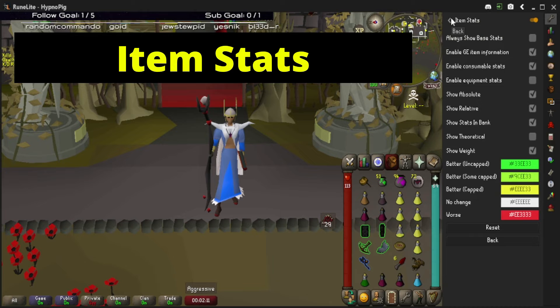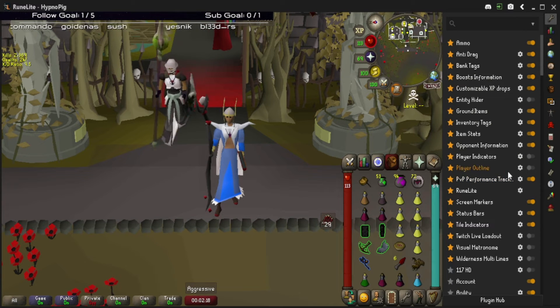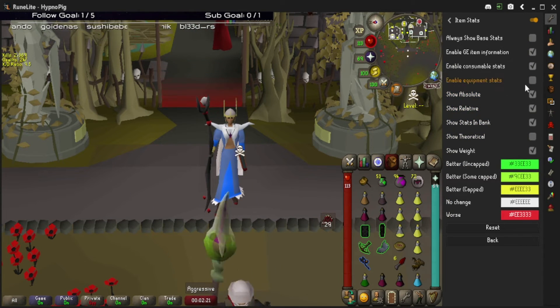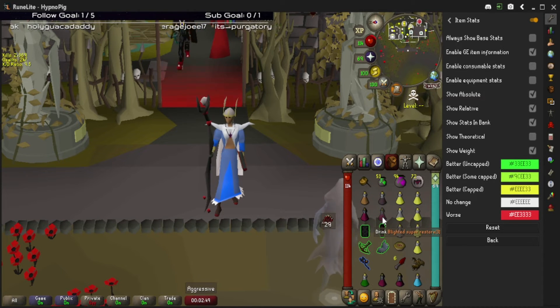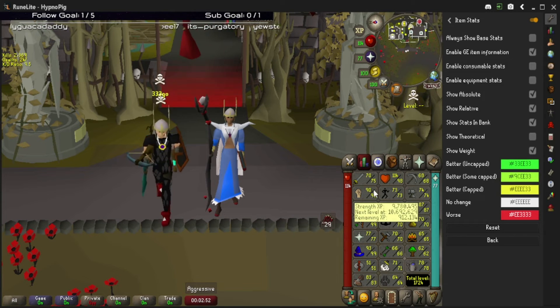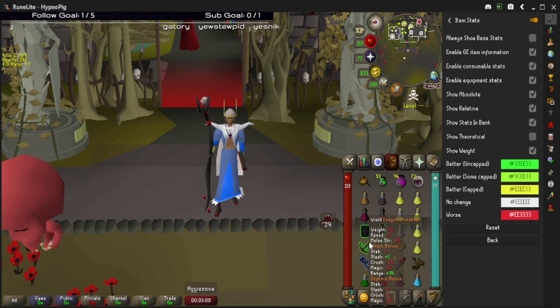Now for some rapid-fire plugins. The first is called Item Stats, which I believe is manually installed into RuneLite, but check the plugin hub if not. Once you enable it, go to 'enable consumable stats.' What this does is show you how much you're brewed down — we took two sips here, and if you hover over a restore it shows how much you're negative in stats. Without this, you might not know if you took one, two, or three brew sips, and you could still be brew-down with stats lower than they should be.